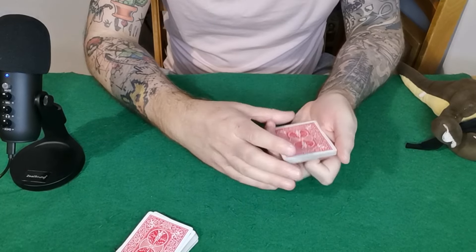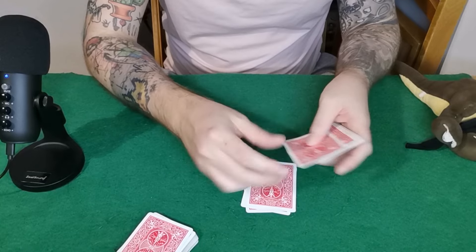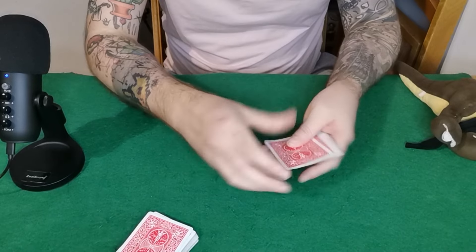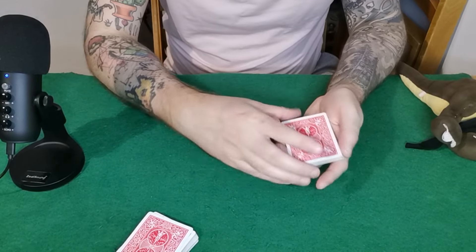But let's use the bottom card to help find their card. The bottom card is the two of hearts — T-W-O-O-F-H-E-A-R-T-S — put the rest on top. Show them their card is still not at the bottom, still not at the top. Let's spell their card one more time, so give them the deck back.